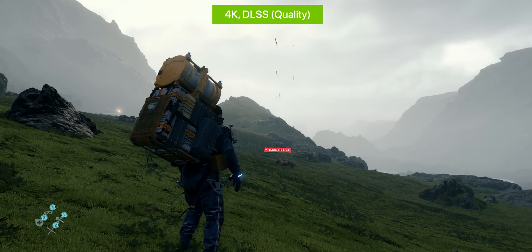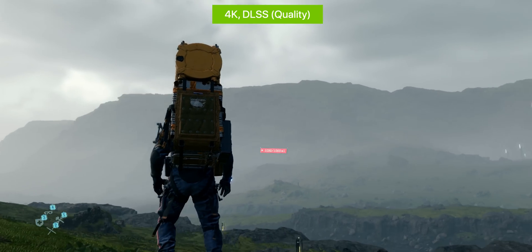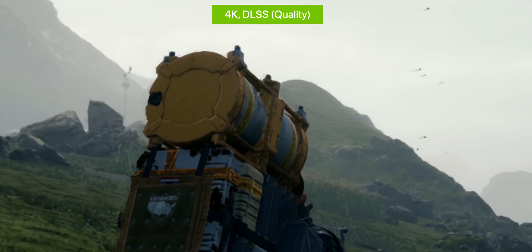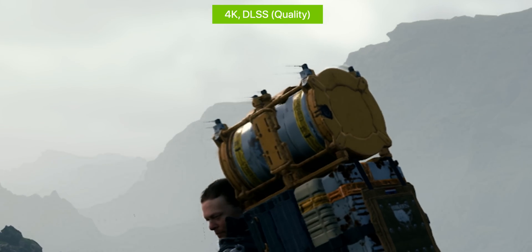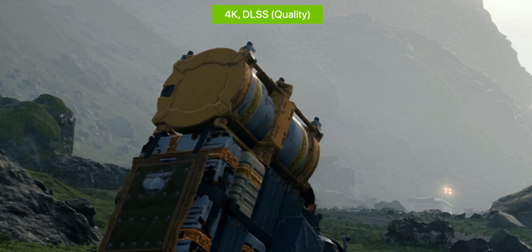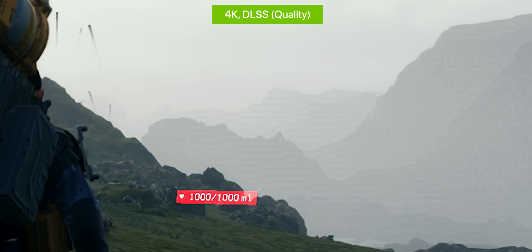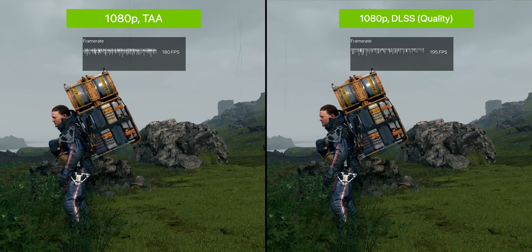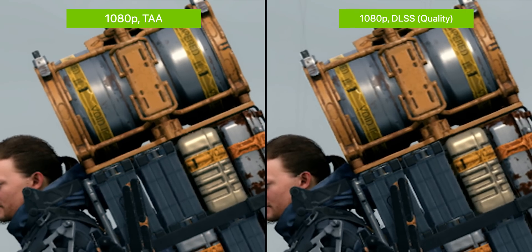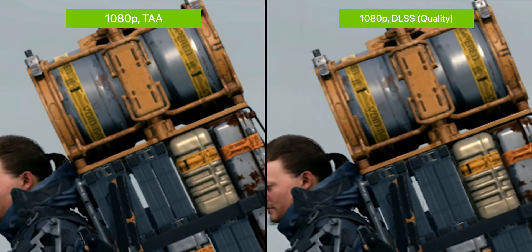Moving on to Death Stranding, which is also running the newest revision of DLSS — DLSS 2.0, also found in Control — but here I found the results to be a bit underwhelming. I noticed clear motion artifacts on the character's body and backpack, easily seen without zooming in. The distant terrain also becomes extremely blocky and pixelated, which is a serious problem with this game because it does consist of a lot of distant terrain. There is very clear blocking, consistent between 1080p, 1440p, and 4K, and between the different DLSS settings. Looking at image sharpness versus TAA at 1080p, the two are very close — DLSS produces a much cleaner-looking image with none of the edge shimmering effects that you'd get with TAA, but detail is almost identical between them.